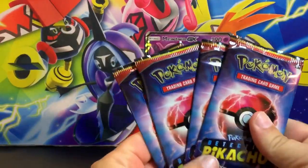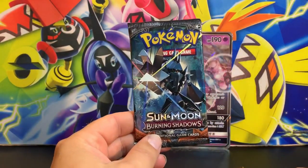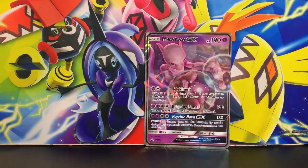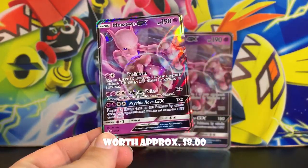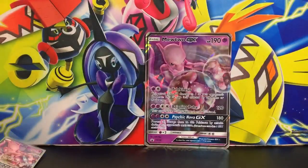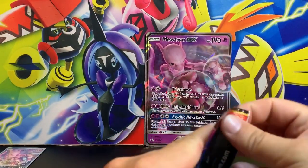All right, let's get into the pack selection. We got the four Detective Pikachu packs, which we'll be doing first, and two regular packs — a Sun and Moon base set and a Sun and Moon Burning Shadows pack, so we get another chance at finding that Charizard GX hyper rare. Here's the actual Mewtwo GX regular promo card — I'm going to go ahead and sleeve this up. I always tend to forget to sleeve up the promo cards because some are worth some money.